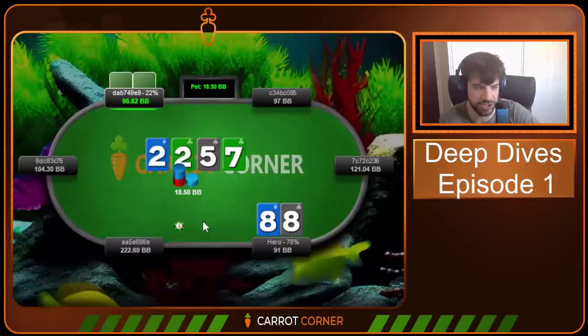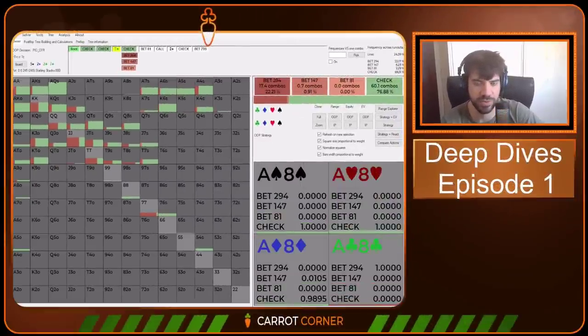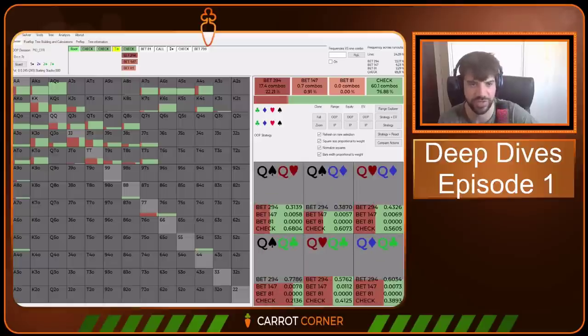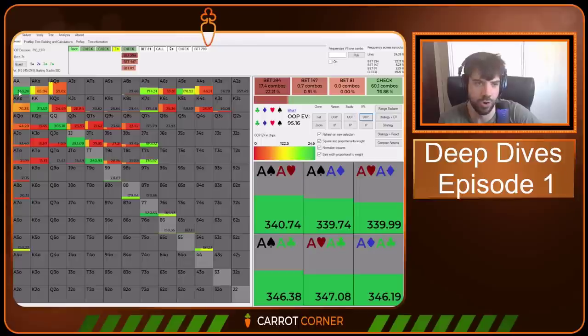How should the out-of-position player be playing at this juncture? They still have a really polarized range, so you're going to see a ton of really big bets. One difference now is that they've lost some ground — they've lost time to build the pot, and that's going to increase urgency. Therefore there's going to be quite a large bet when the out-of-position player decides to bet. As we can see from the solver, it's favoring the 120% pot sizing because that's the geometric sizing that allows out-of-position to get all the money in by the river. The composition of the value range here is really, really big hands — tens, jacks, queens, kings, aces — really high EV hands that are entitled to more than the pot.